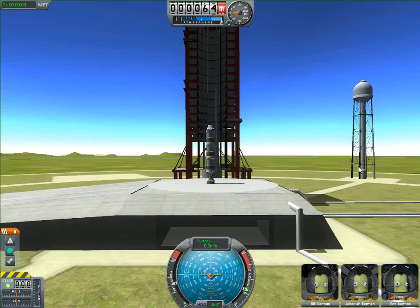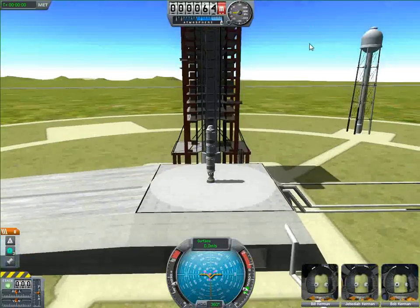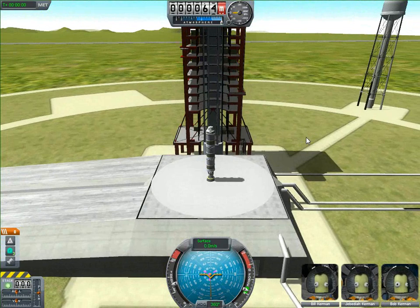This is going to be a quick tutorial on how to orbit in Kerbal Space Program. My last tutorial on orbiting was very long, I used a big ship, and it was really unnecessary. I didn't really do it right, so I'm just going to redo it here. This time I muted the KSP sound so you could understand me perfectly.